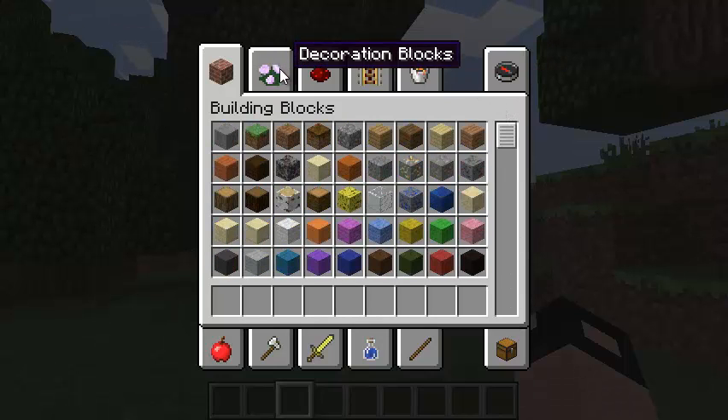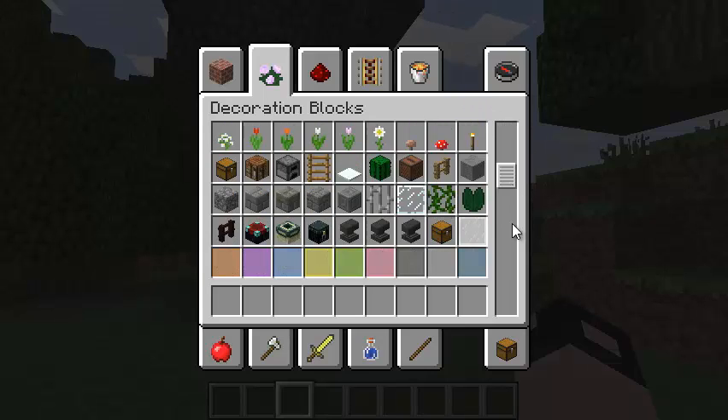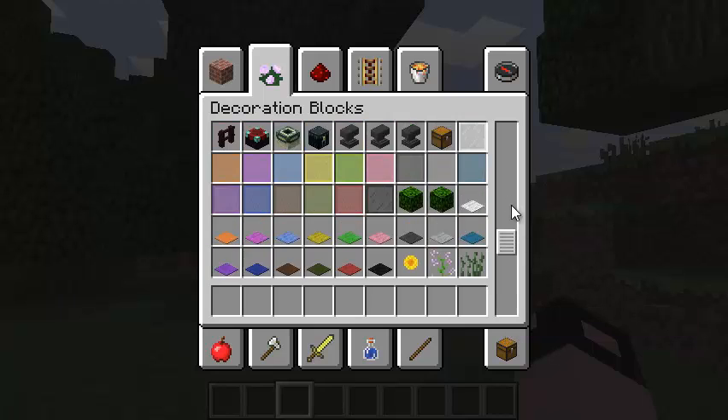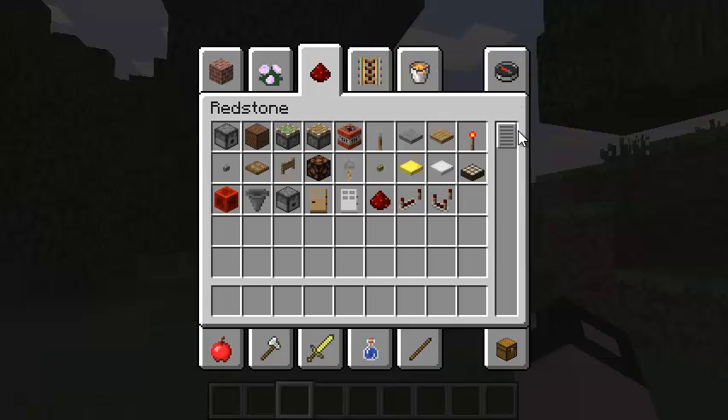Now there's decoration blocks. There are different decorations you can use to decorate. Next, it's redstone. There are different things that can be powered by redstone.